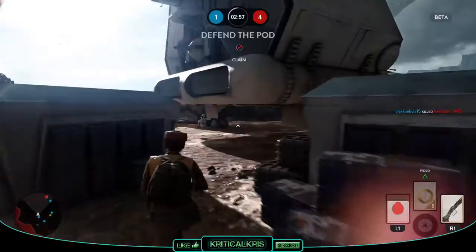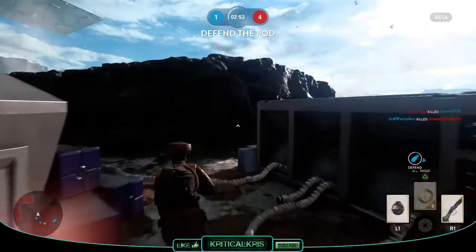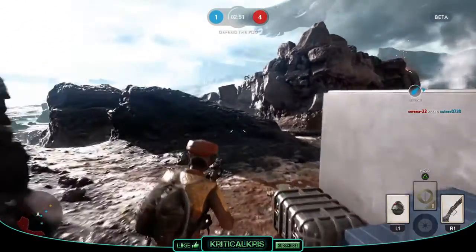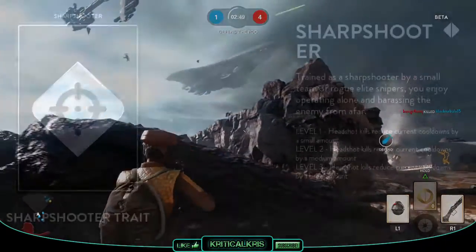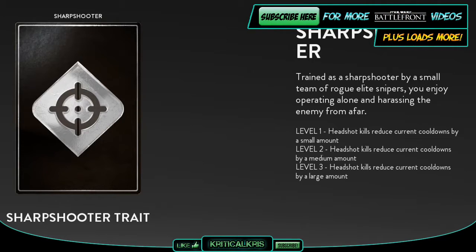Last up are the trait cards, which kind of play out a little bit like killstreaks. These are separate from your regular cards and act more like perks that can help you out, giving you bonus attributes. An example of this is the sharpshooter trait, which reduces cooldown timers by achieving a number of headshots. Traits also have three levels that can be reached depending on how many times you can complete the requirement without dying — getting to level 2 by getting more headshots, and level 3 for getting even more headshots in one life, giving you a huge cooldown boost for each headshot.